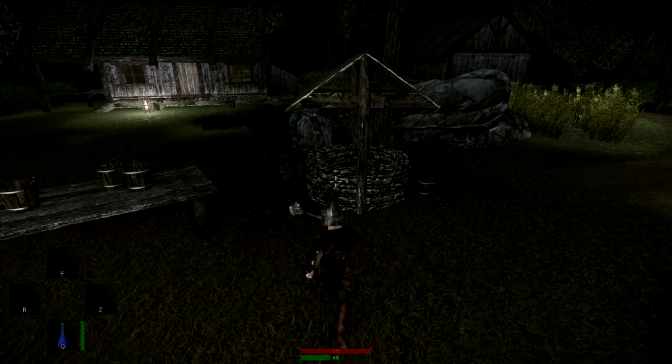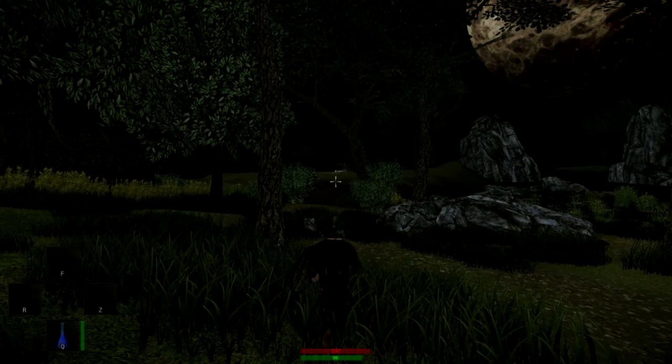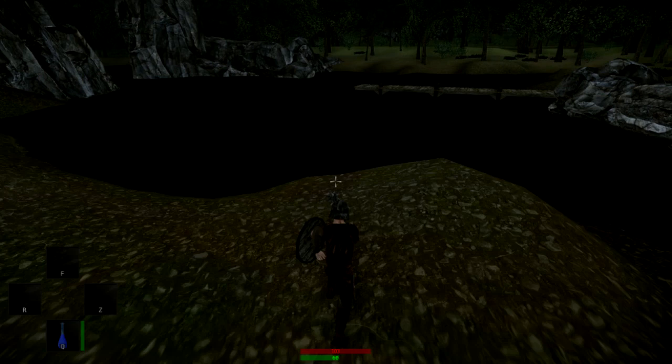There are the two guards, so that direction leads toward that hut in the distance — that's where we're heading. Wow, look at the size of that moon — it's ginormous. Can you imagine the tidal effects on the ocean with that thing? I'm surprised there's no tidal waves. The water looks absolutely fantastic — even in the dark you can see it looks awesome. It's a very nice engine to use, the CryEngine.